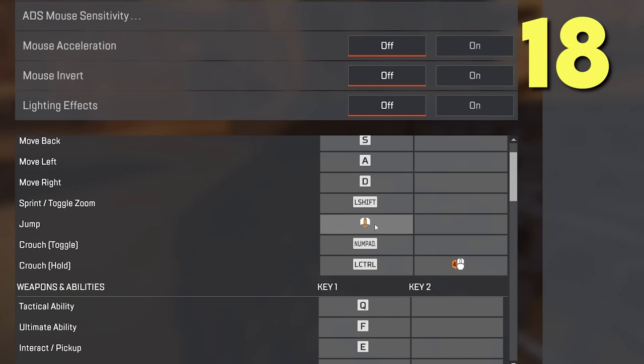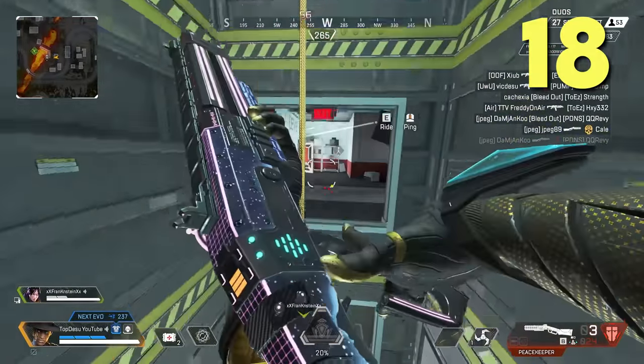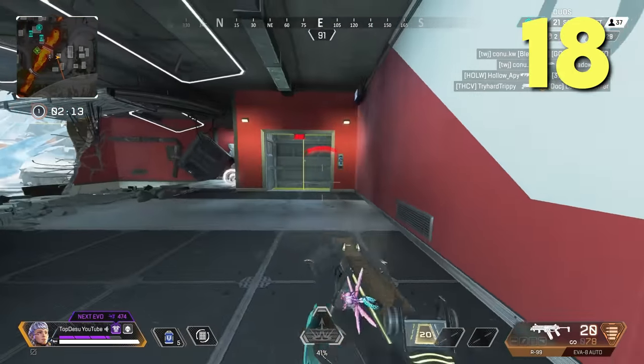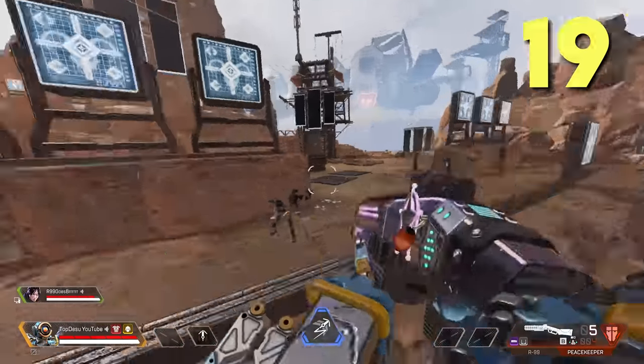You can super-jump on ziplines easily if you bind your jump to scroll wheel. This takes zipline building pushes to a whole new level, letting you hover in the air to shoot at an enemy rather than just ziplining into their face. You can use Pathfinder's zipline combined with super jumps to create a new way to peek — instead of slowly climbing up and exposing yourself, you can pop up quickly.